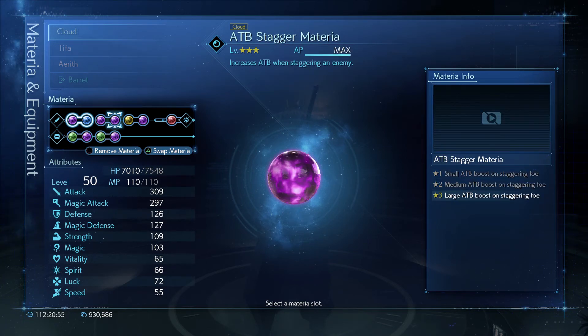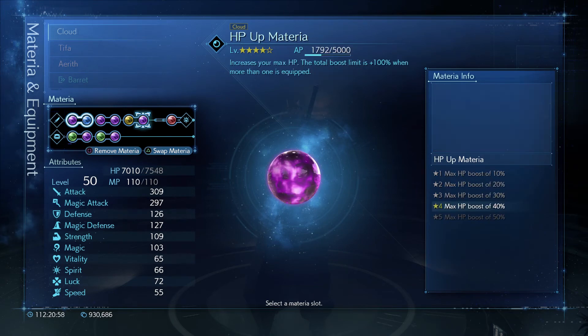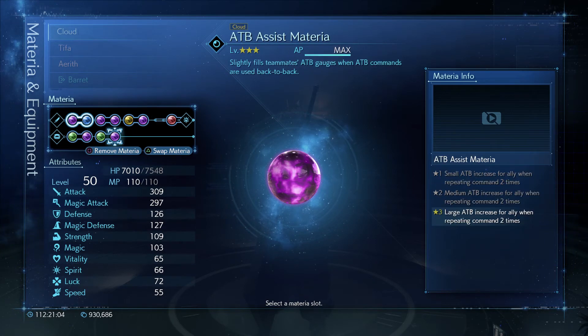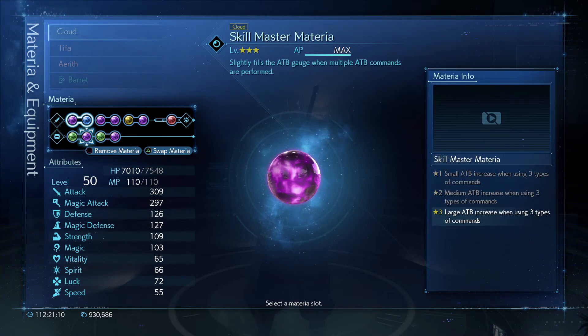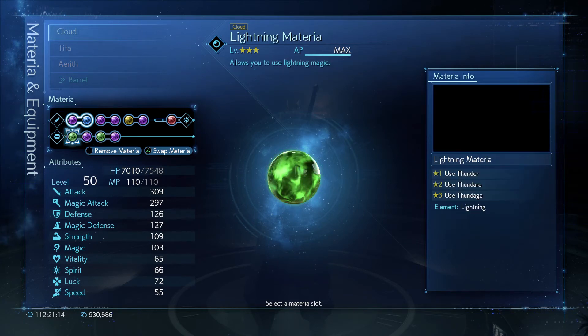This is why I run with Cloud: deadly dodge, absorption materia, parry, ATB stagger — comes in handy especially with Bahamut. Chakra so you don't waste MP. HP up — it doesn't have to be full, I suggest it be full, but it doesn't have to be. ATB assist for everyone else.